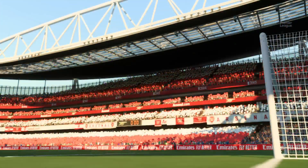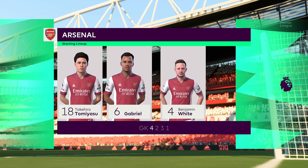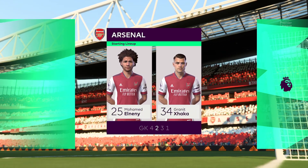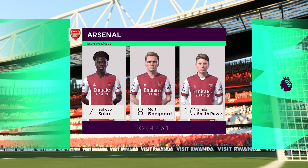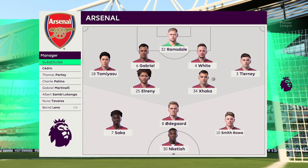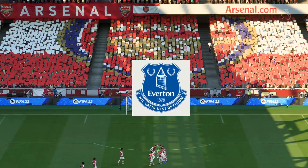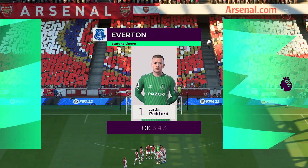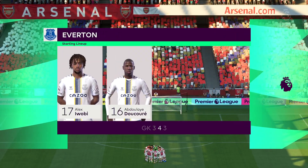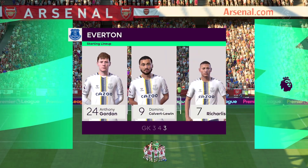Here are the starters for Arsenal: Aaron Ramsdale is the goalkeeper, Granit Xhaka plays with Mohamed Elneny in central midfield, and the main striker is Edward Nketiah. And here's our Everton line-up: Jordan Pickford begins in goal, Andre Gomes plays alongside Abdoulaye Ducure in central midfield, and in this tactical setup they have just the one player in attack.